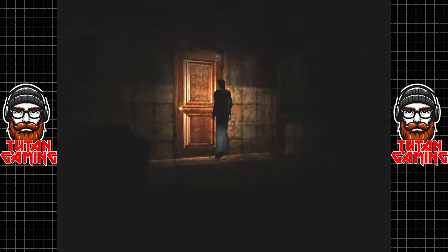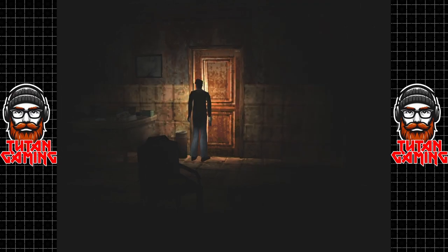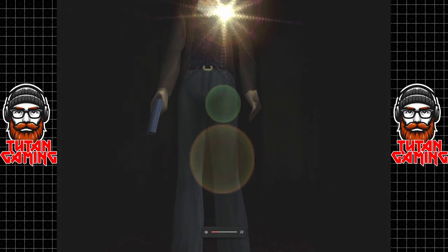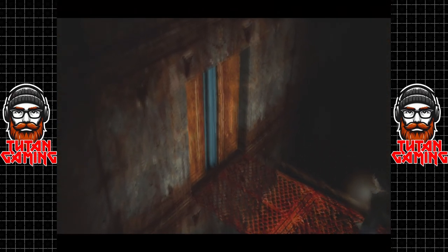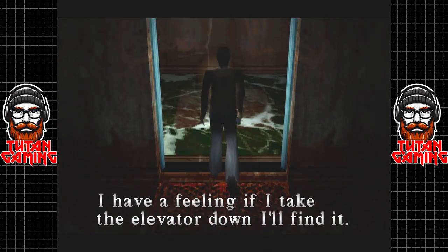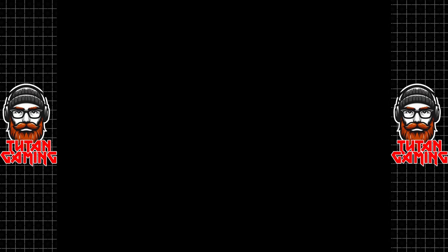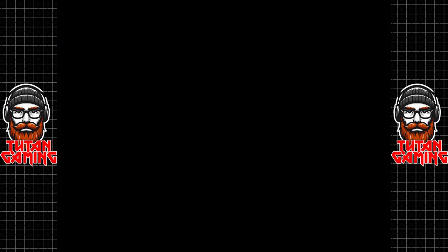Welcome back to Silent Hill. We've reached the final stretch of the game. In this final area called Nowhere, we don't have a map and we're not going to get one, which is quite problematic. I've printed myself out a map of this place because it is a nightmare to navigate.